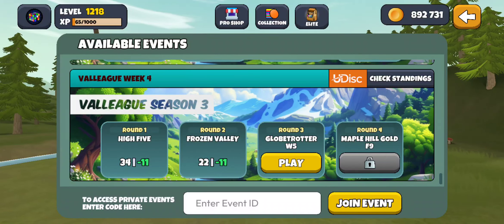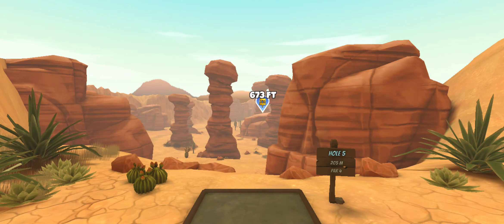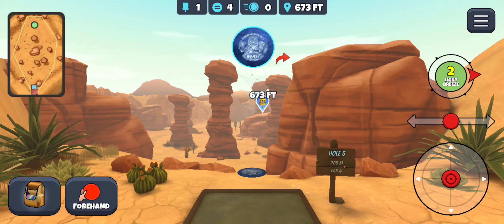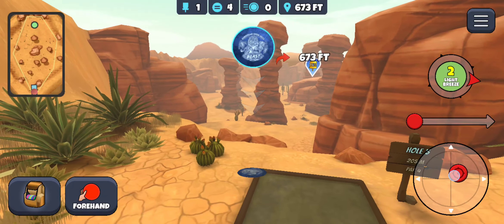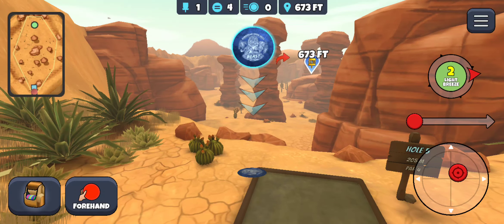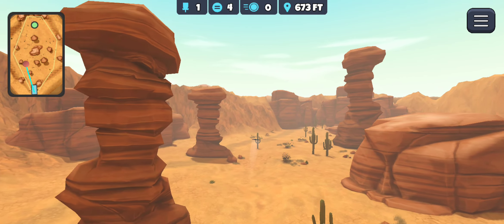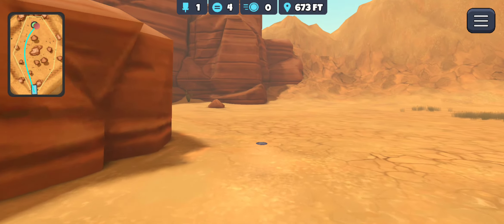All right, here we go with round number three — Globe Trotter W5, not sure what W5 means but we'll find out. Starting off with Coyote Canyon, this hole is usually pretty easy but it's come back to bite me lately. Going with my regular line, slide to the left, a little lower, slide top chevron down on the little nub. Then going down with a disk of anhyzer to combat the wind. That should be well wide enough — I was worried about fading too soon and hitting the cacti.